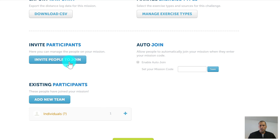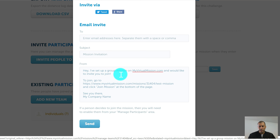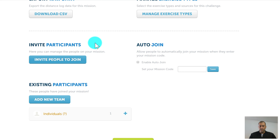You can invite people to join by clicking the invite button — fill in email addresses and it will send them an invitation message, which you can also edit. Or you can simply copy the link to your mission page from the address bar and share that to get people to join.